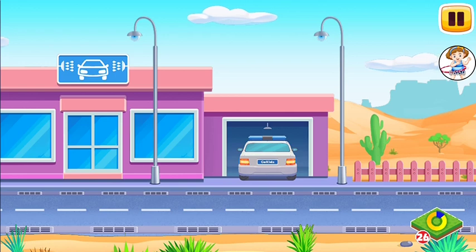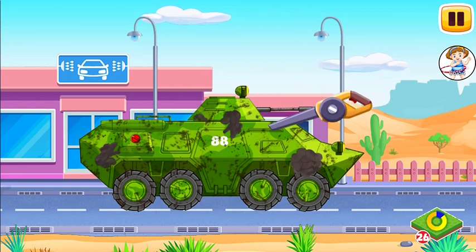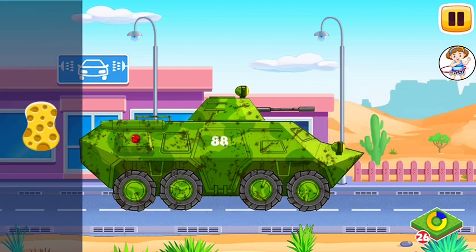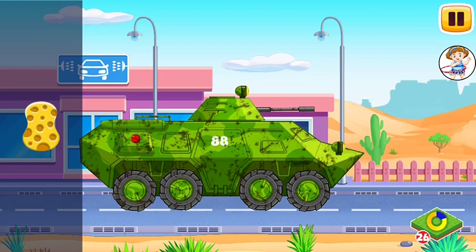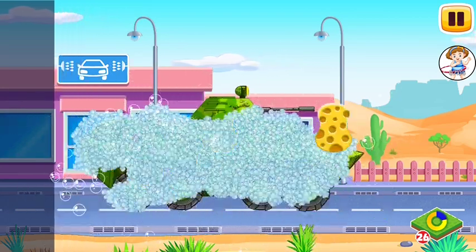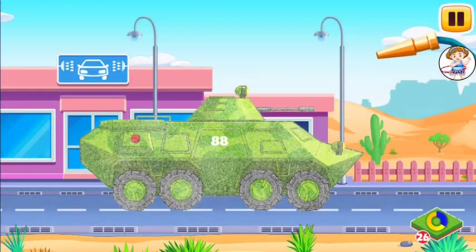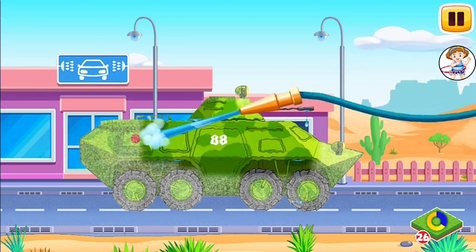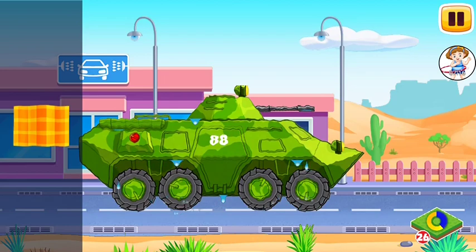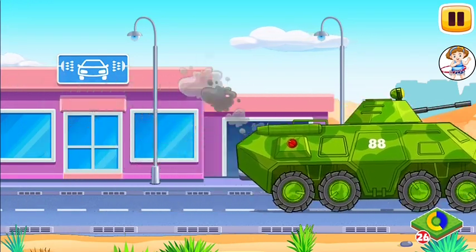Now we need to wash it clean! Armored personnel carrier. Drag the blower along the dirt to blow it off. Now drag the sponge along the vehicle to soak it up. Drag the roller along the vehicle to remove the foam. Now let's wash the rest of the foam with water. Drag the hose along the vehicle. Great! Move the cloth along the vehicle to wipe it. That's all!